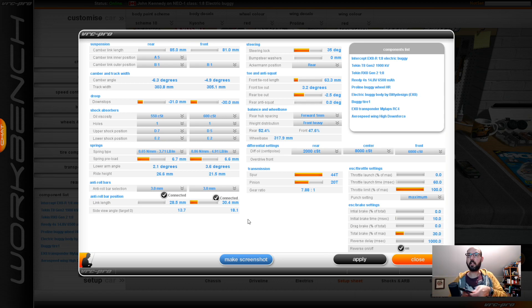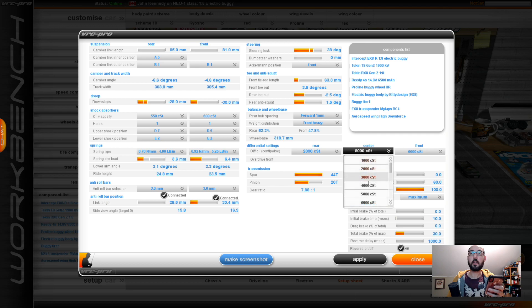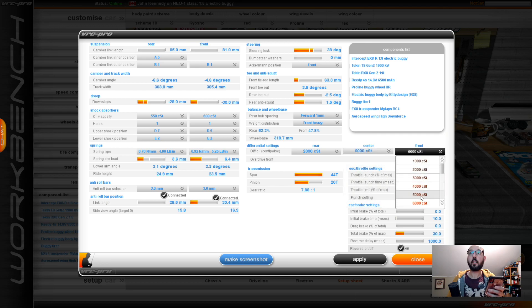I received a recommended setup sheet from my friend Brian Nesbitt, so I'm going to copy his setup just to give me a starting point. I need to move down to 28, going to a stiffer spring. Steering 35, I want a 38. Ackerman position on front. Toe rod length 63.3, front toe out 3.5 — toe out minus 2.5, degree 1. 1.5 degree anti-squat. Rear hub spacing forward 1 millimeter, front heavy, weight bias. Differential: 2,000, 6,000 — center needs to be a little lighter at 6,000 and front a little lighter at 5,000.